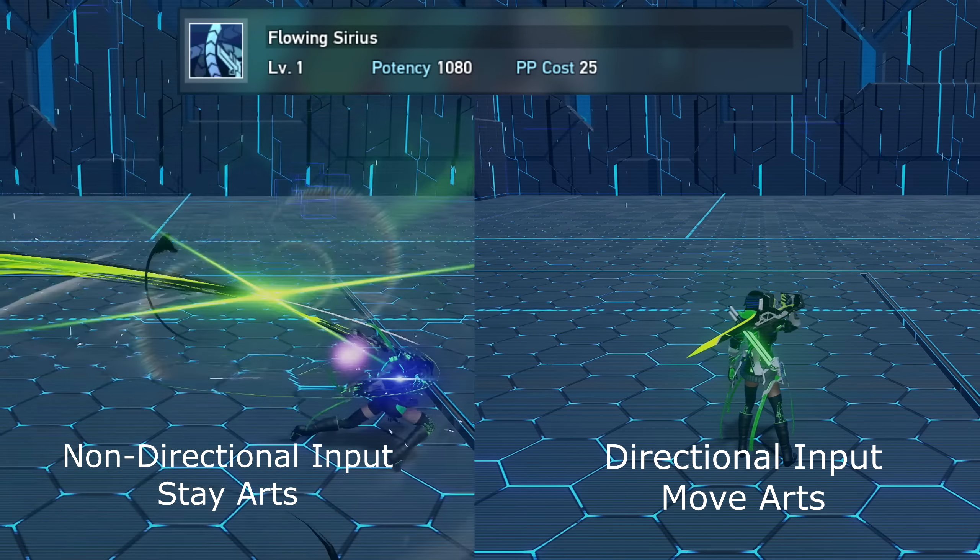Starting the skill tree with Gun Blade Focus: this grants the ability to charge up the focus gauge. When charged, you have access to five gauges — the higher you charge, the more potency, offensive PP recovery, and consumption decrease you get. Keep an eye on the yellow bar above the palette as it constantly depletes if you don't attack. This only works for gun blades. Gun Blade Focus has four sub-skills; the first is Gun Blade Focus Overdrive, a main-class-only skill that fills your focus gauge automatically and increases the effects of Gun Blade Focus when activated.